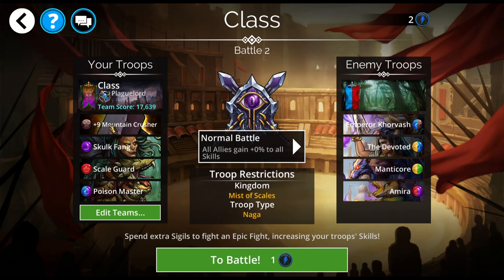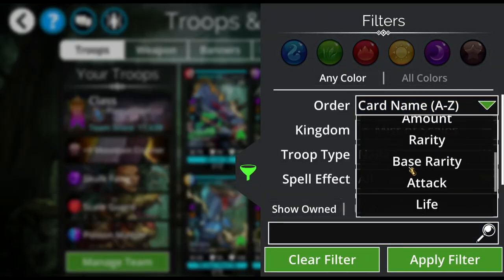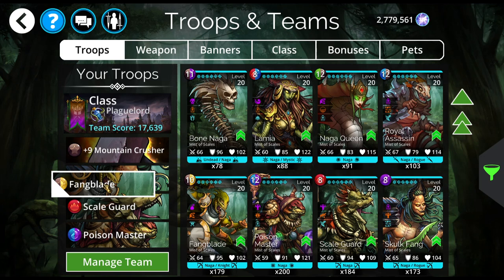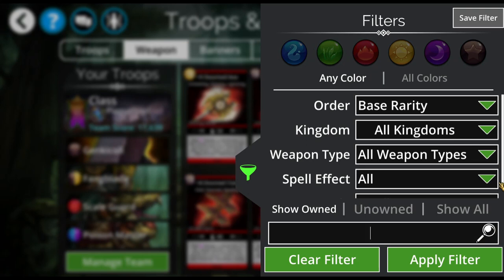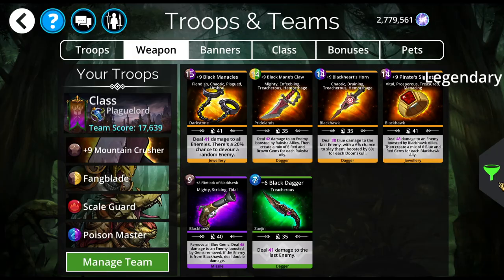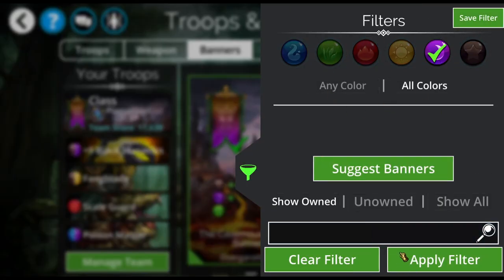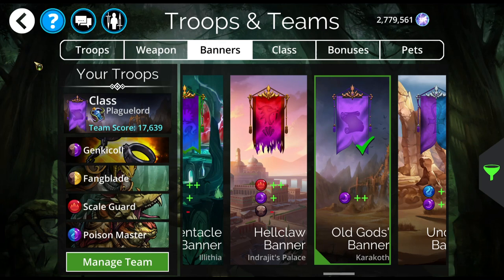Black Manacles could work, but then you would want to replace Skulkfane with something else. Sorting by base rarity, Black Manacles is definitely going to be faster. You could replace Skulkfane with Fangblade and put Black Manacles in there. I'm going to do that right now and put it in the description. For the banner, we really want to boost blue and purple — I'd say plus-plus purple if you have that ability. That would be Karakoff, which is pretty early on.